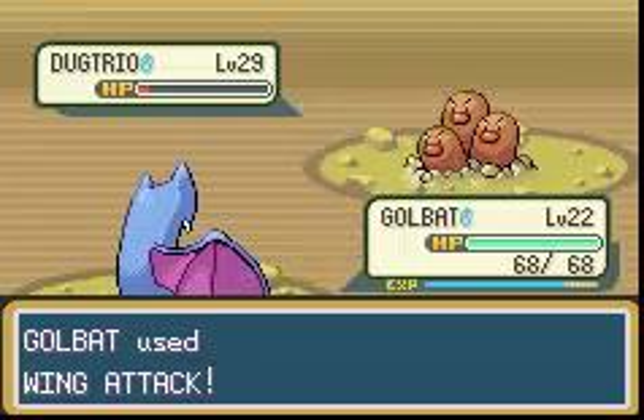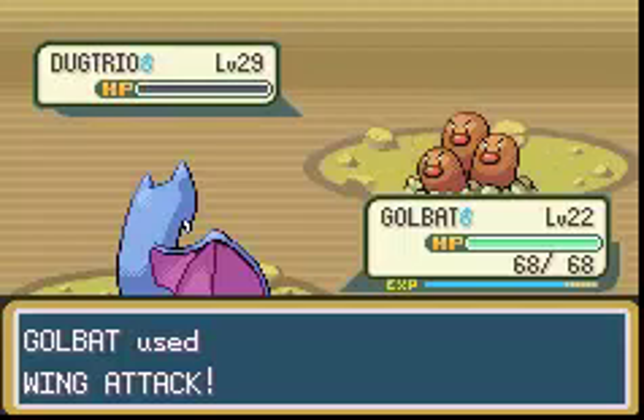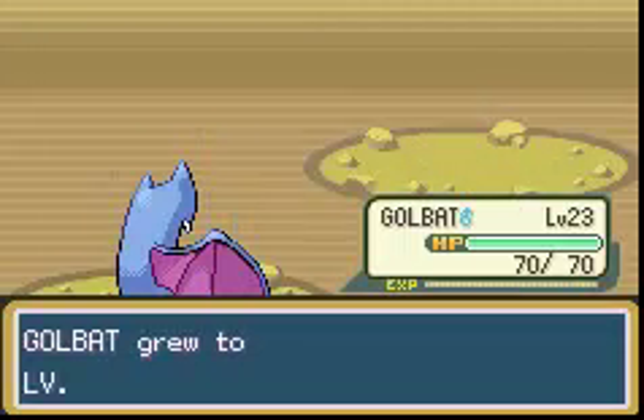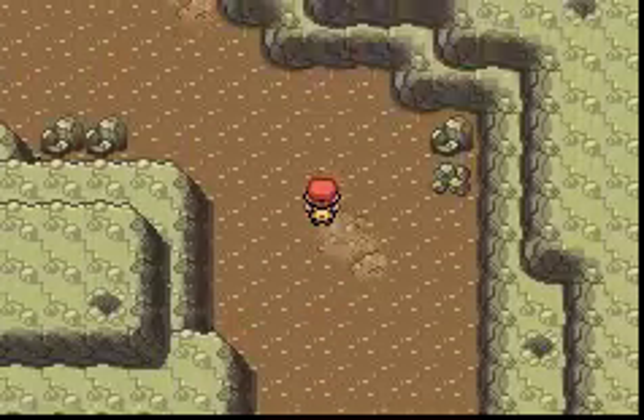I'm flying, so ground attack doesn't affect me. I'm playing things to counter ground, but I don't have anything to counter electric. You get a crap ton of experience, so yeah. Golbat is pretty much immune here, unfortunately for Diglett — that really didn't work out well.